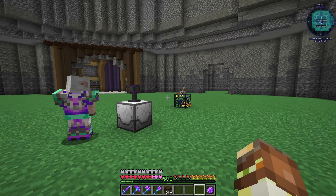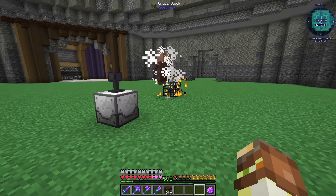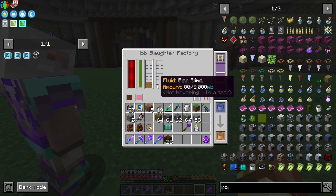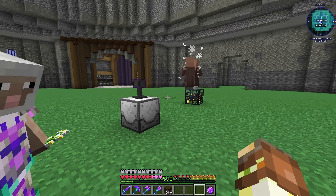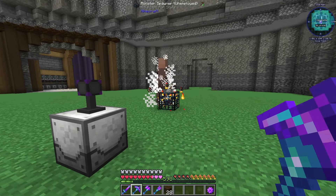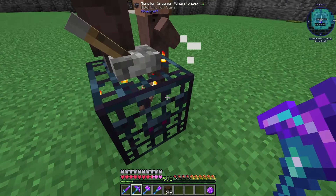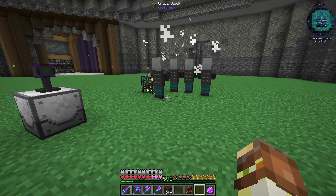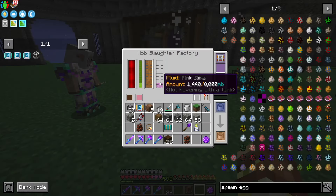It's producing way more meat than slime because hostile mobs give more pink slime than passive mobs. So it might actually be worth turning this off and getting a different spawner out. None of these are actually producing pink slime that fast, but we are producing pink slime — so that is at least something. We can set it to push the pink slime out to the right, then get a basic fluid tank out, and that should put all the pink slime in there.